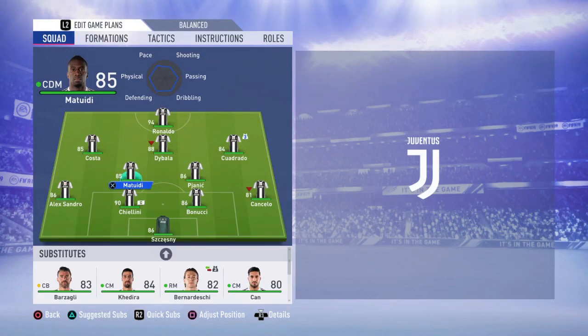At left CM you have to use Matuidi — this guy will cover a lot of ground and help you win a lot of balls in the midfield. At right CM you have to use Pjanic; this guy just has to be the playmaker of this team.